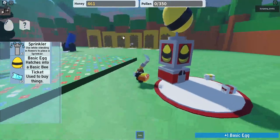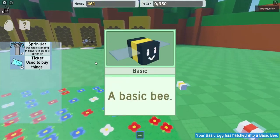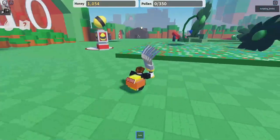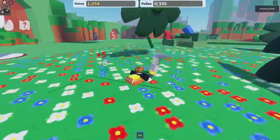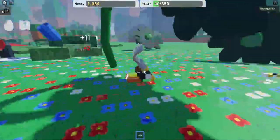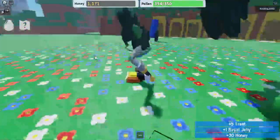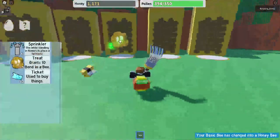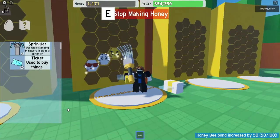We purchased a basic egg and hatched a Basic Bee. We have a thousand honey now. Let's see if the ladybug has respawned — there's like 30 seconds left. If we don't get a Royal Jelly from this I'm gonna go to the next game. The ladybug respawned and we got our Royal Jelly — let's see if we get a blue bee. We got a Honey Bee.